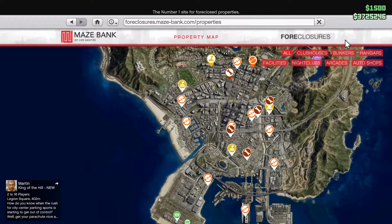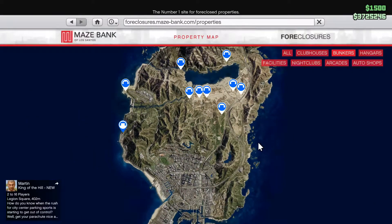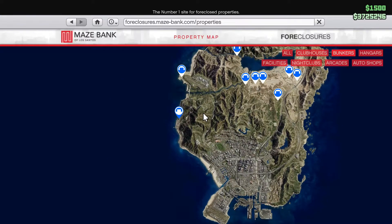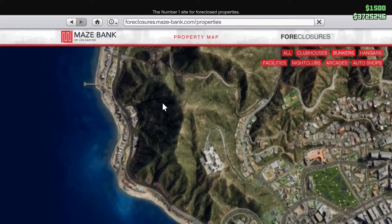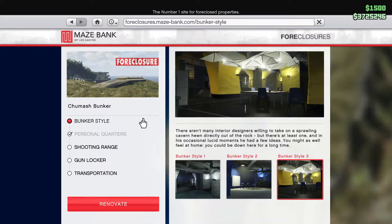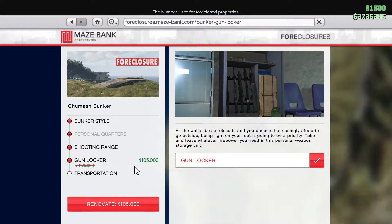The third business we'll discuss is that of the Bunker. Now there are several locations, each varying in price. However, my personal recommendation would be the Chumash Bunker, located here. It is located close to Los Santos, making it convenient, and that location also increases its profits, but we'll discuss that more later.